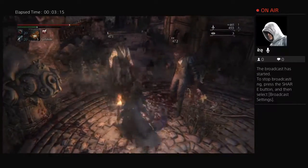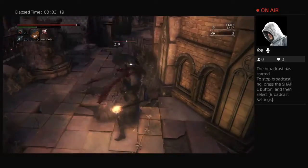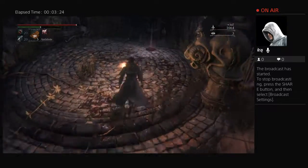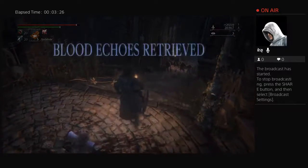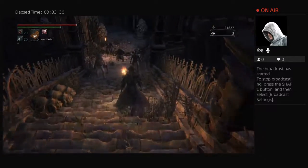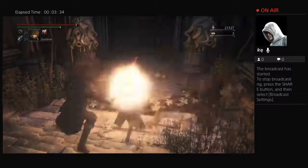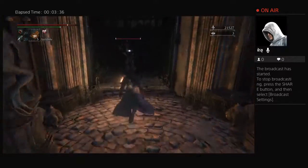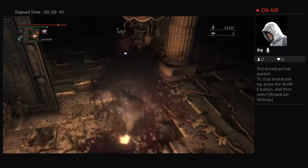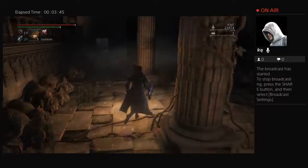Just kill everybody with a gun while you can, and then whoever follows you up, kill them. Once you get to that point you can just run straight through and go into the building. That way you don't get thwarted by the little guys sitting on the building and you can see the heavy hitters very quickly.